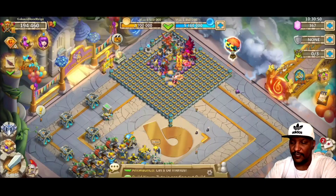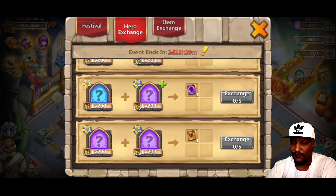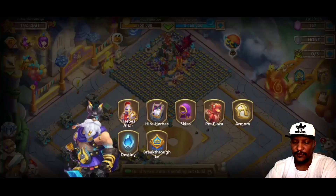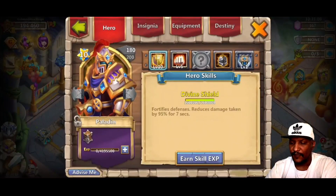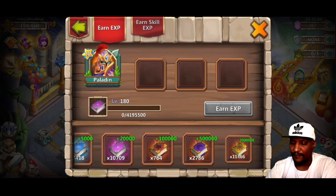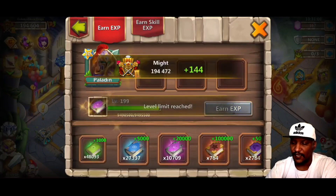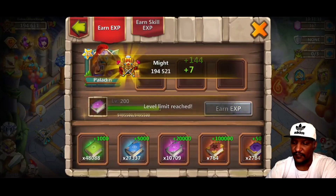Now let's take a look — this guy should be ready. Wait, what's happening here? We have to — oh, at level 200! My goodness. So we actually have to go a little bit further. Going to have to give them 66 of those, a couple of these. What is it — 82 of those, take away one, and a couple more of these.